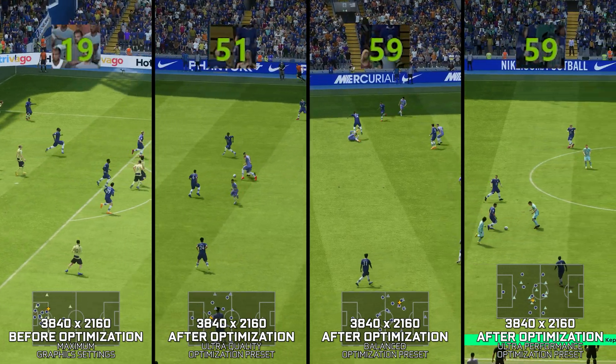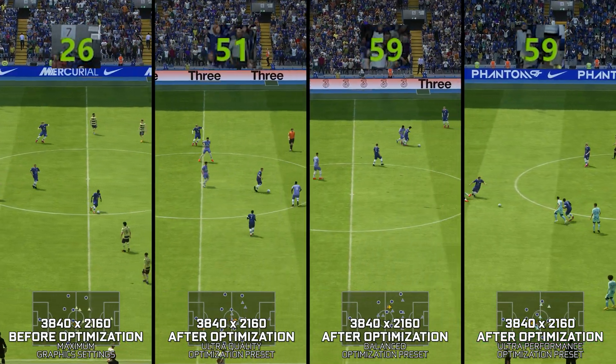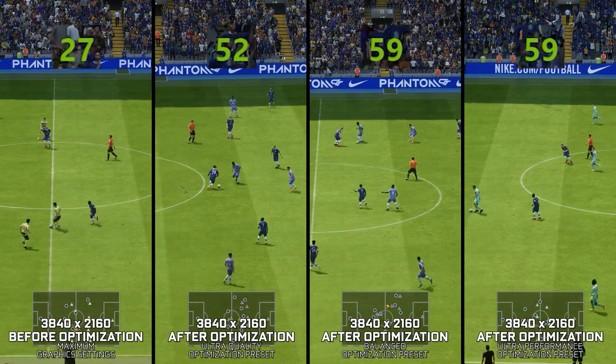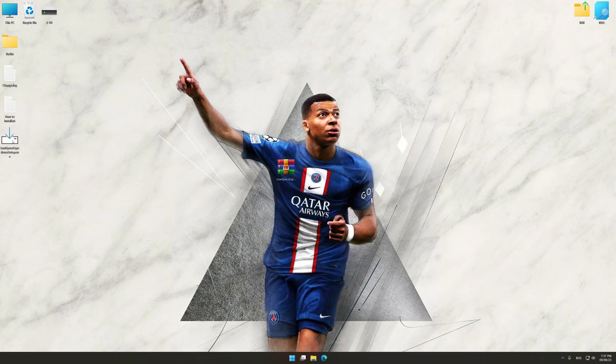Here are my optimized PC settings for FIFA 23. Instead of turning this video into a traditional benchmark for specific PC hardware, let's see how we can optimize the settings and see how much performance we can save. Before we proceed with the optimization process, download and install Low Specs Experience. The download link is available in the video description. Low Specs Experience is a PC video game optimization solution that I developed that allows you to optimize your favorite PC games for maximum performance.